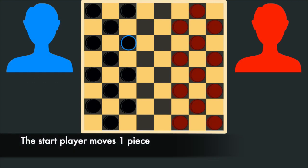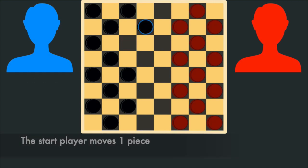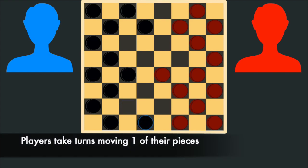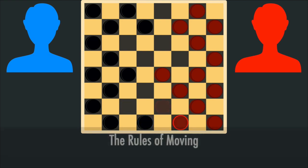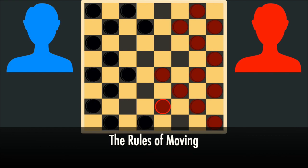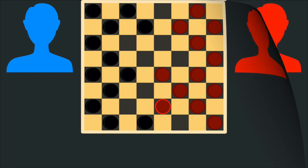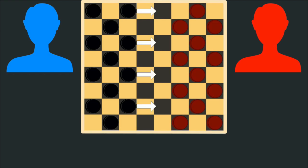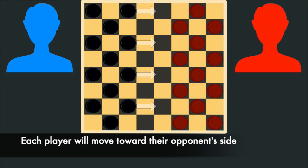That player will choose one of their pieces to move. After they choose one piece to move, their opponent will choose one of their pieces to move. Both players will continue taking turns moving one of their pieces on the game board. There are a few rules they must follow to move their piece. While moving a single piece, a player must always move forward — so this player will always be moving in this direction, and this player will always be moving in this direction.